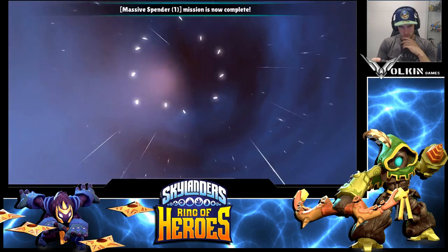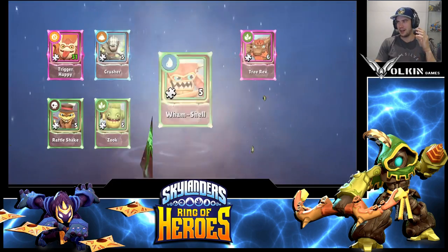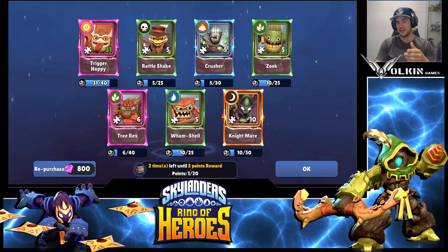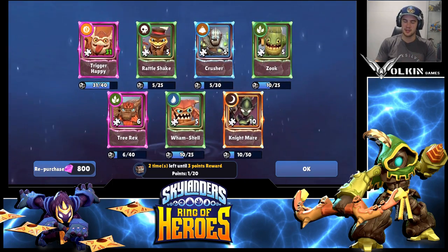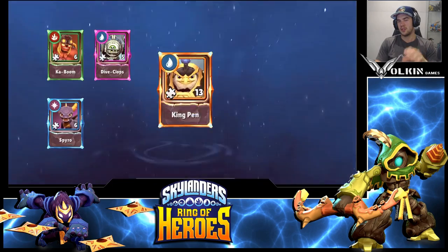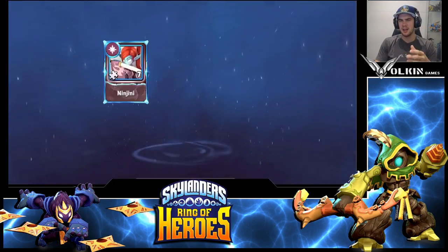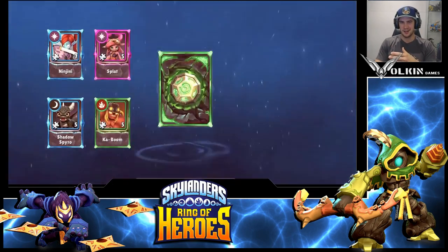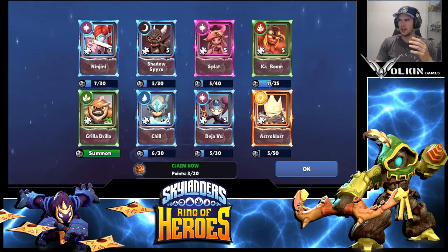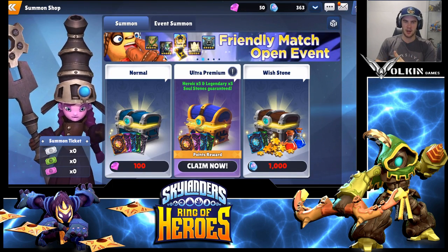If by some crazy luck you get enough pieces to summon a Nightmare from the individual summons — like 40 pieces across your next two summons — that would be the account to keep, because Nightmare is amazing early game. However, on these reroll summons you cannot get a light or dark nat5 from the guaranteed nat5 scroll, so you're going for the elemental nat5s. I'll cover which nat5s I'd reroll for in a separate video. Do the three summons, hit 'Claim Now', and that's your free nat5.